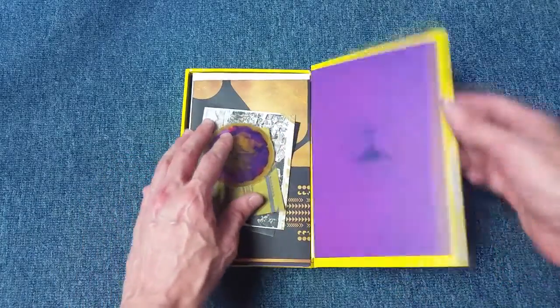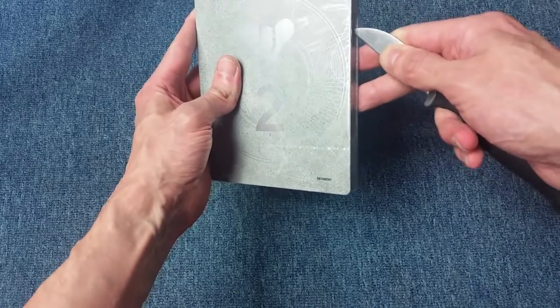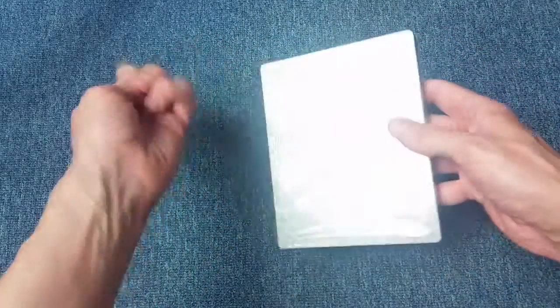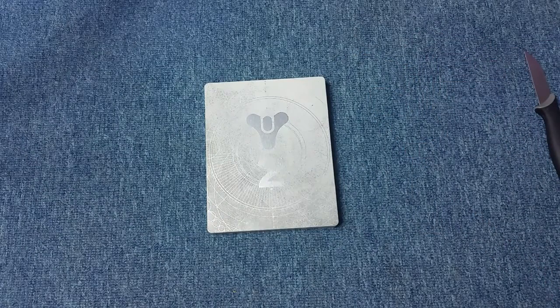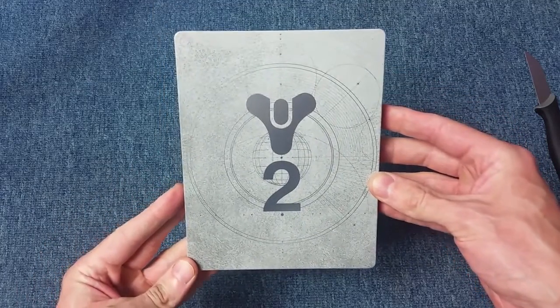We'll pop everything we've taken out back in and close that up. Then we'll take a look at the actual game as well. Being the collector's edition, I'm hoping for a few codes in here too. I'll try and open this up without doing too much damage. Let's have a look at the steelbook metal case.